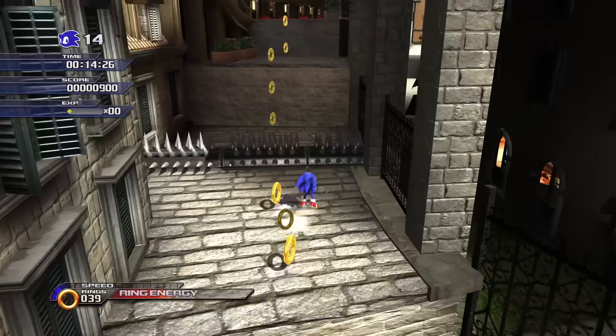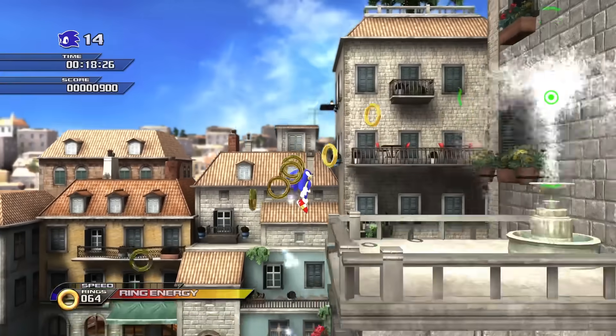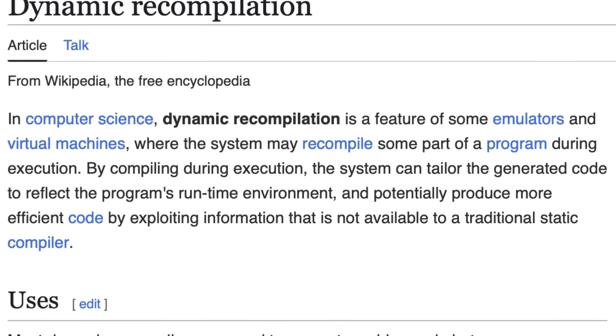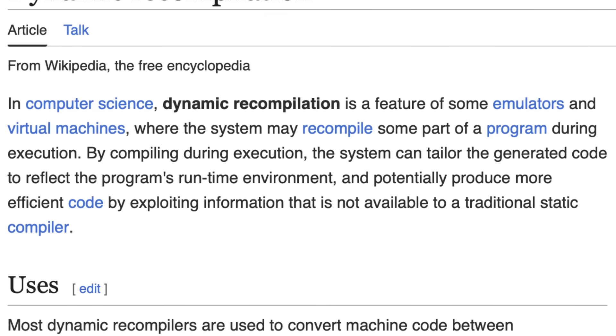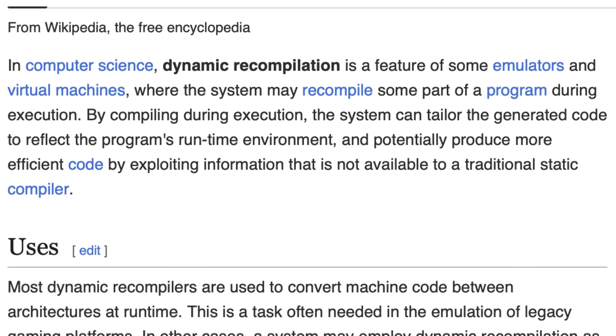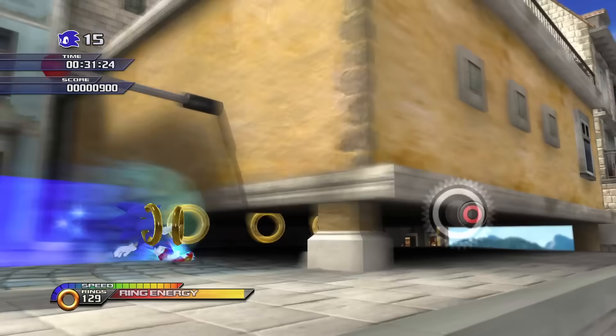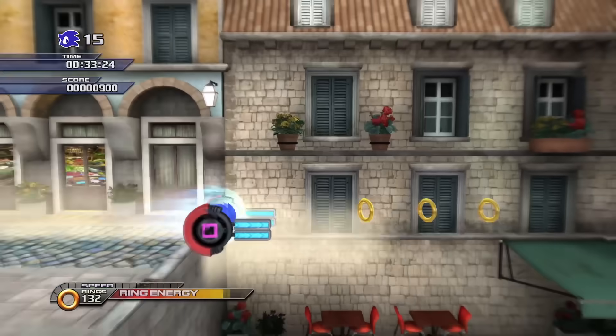This is not a new concept — you've almost certainly encountered it before, since it's one of the most common ways to write an emulator. When emulating a certain CPU architecture, rather than slowly interpreting each instruction one by one as it comes, you can write what's called a dynamic recompiler to translate or recompile those instructions ahead of time into equivalent instructions for your host CPU.